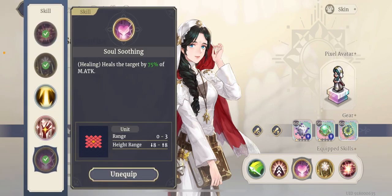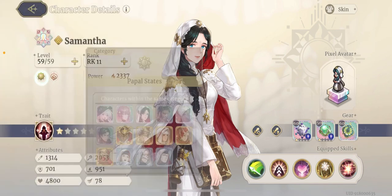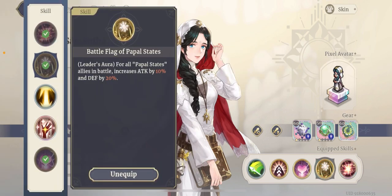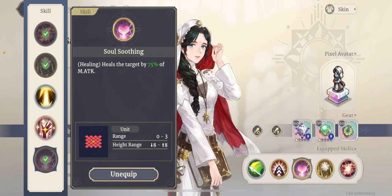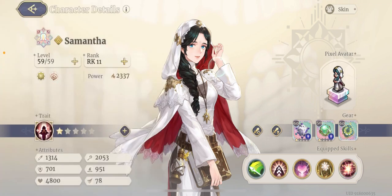What I would do is replace the heal slot with Energy Restoration, especially if I have other Papal States heroes like Beryl or Garcia. If I'm using either of those, I'd take the Battle Flag of Papal States. If not, I'd still probably bring the heal as an emergency option — I don't expect to use it, but if somebody's going to die next turn, I would use the heal rather than wait.